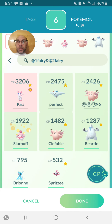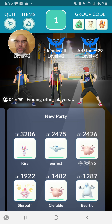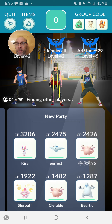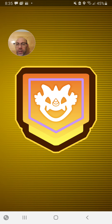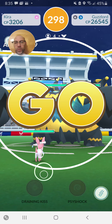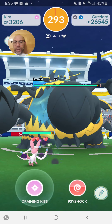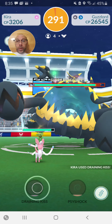These are my Pokémon that I've got: my Sylveon, Togekiss, Clefairy, Slurpuff, Clefable, and one other. We've got Draining Kiss with this one. Four people joining hands. This can be done with just two people, by the way.